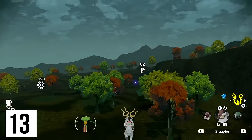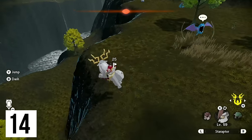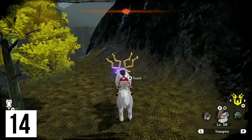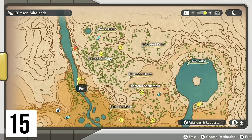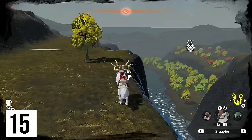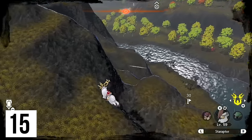Straight ahead — take some fall damage, go get your wisp. Now we're going to be heading west once again, and this one is going to involve a little bit of strategic falling in order to get this wisp on this cliff. From here we're going to implement strategic falling once again to head south for this location. This one you can get if you're on the ground and have Basculegion; however, if you do not have Basculegion, you may need to implement this strategic falling as well.